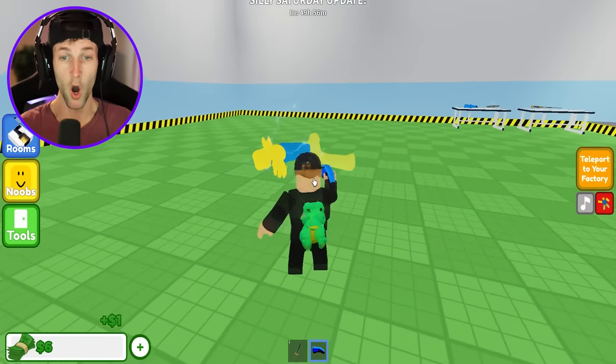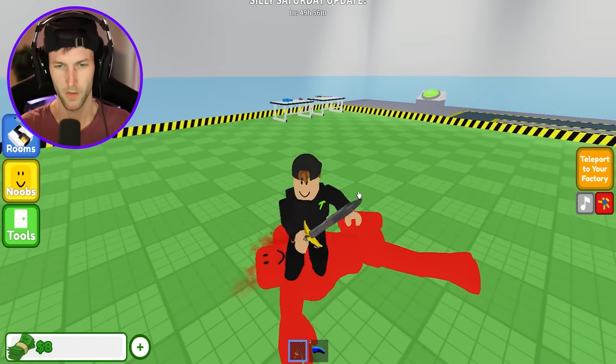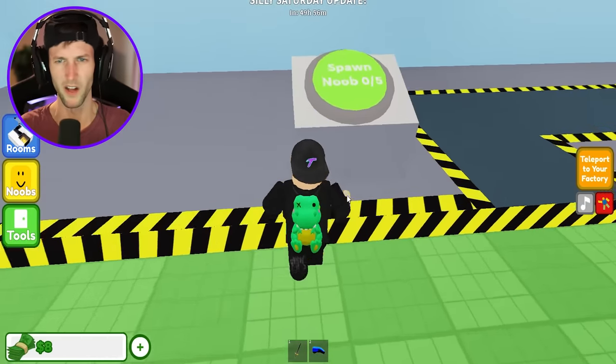What do you got? Oh, and then I get money. I get money for that. Okay, so he's like my little dummy and he makes noises — really, really creepy noises. What do some of these buttons do over here?